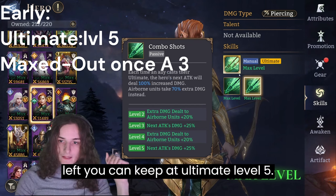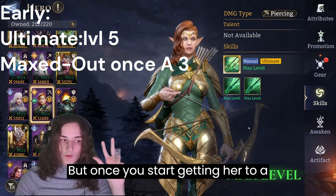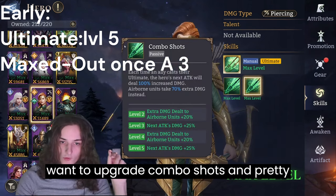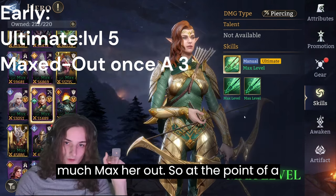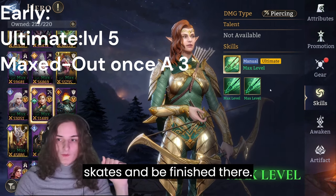Regarding skill ups, early on you definitely want to skill up the ultimate to level five. If there are still points left you can keep it there, but once you start getting her to A3, that's the point where you also want to upgrade combo shots and pretty much max her out. So at the point of A3, you want to max out all her skills.